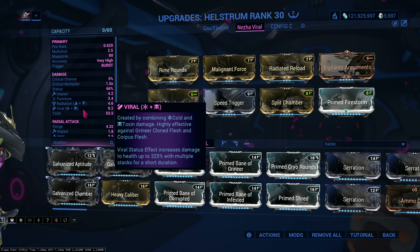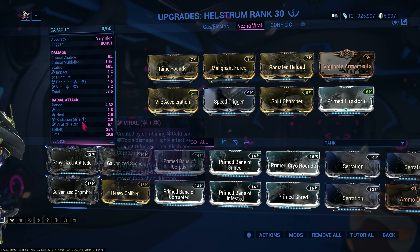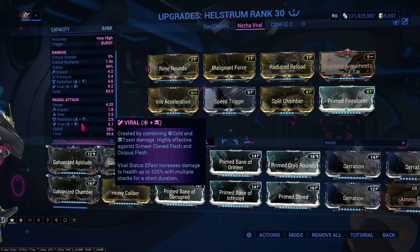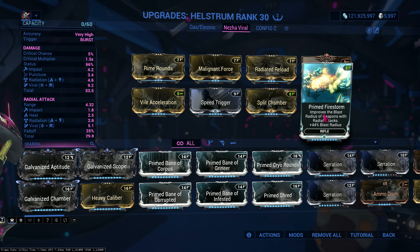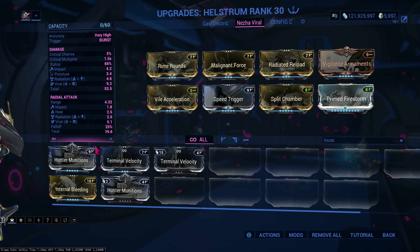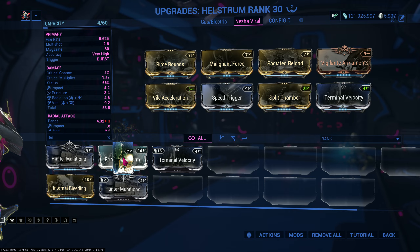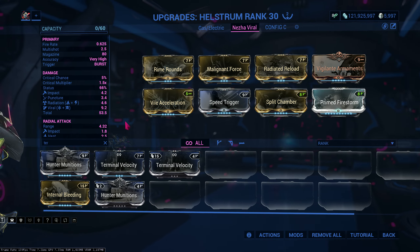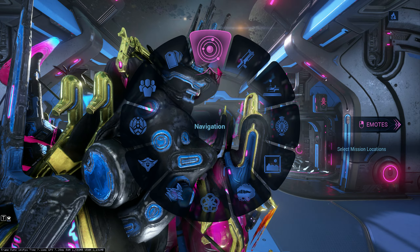I'm going Viral and Radiation on Hellstrom since I'm against Grineer — Viral gives more damage. Prime Firestorm isn't needed; you can change it into Terminal Velocity for projectile speed, but I'm using Prime Firestorm just for a tiny bit of extra range. Alright, let's get into testing.